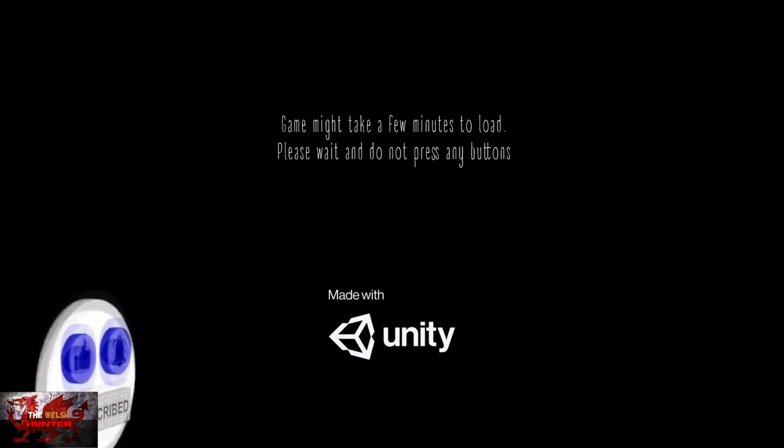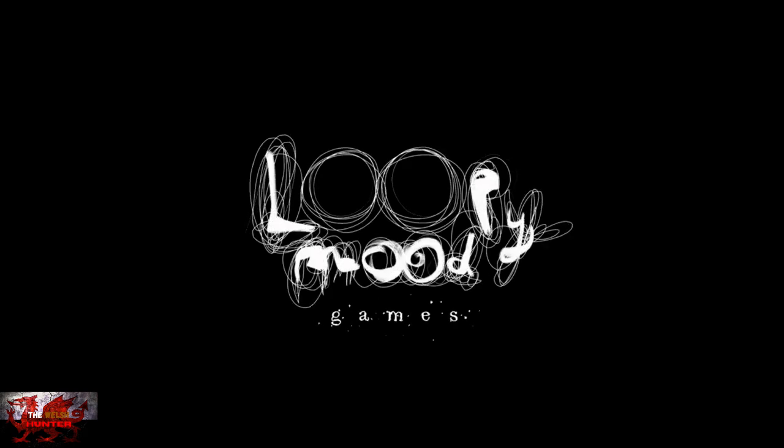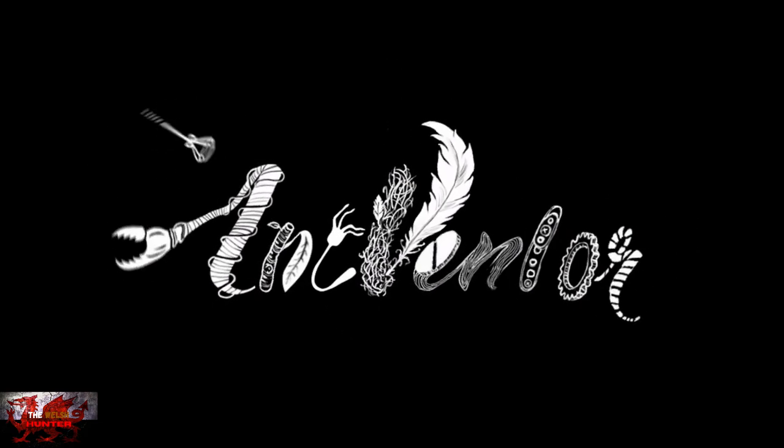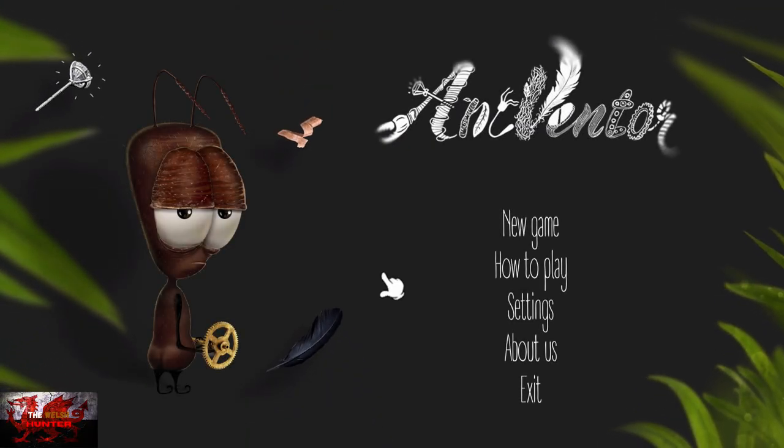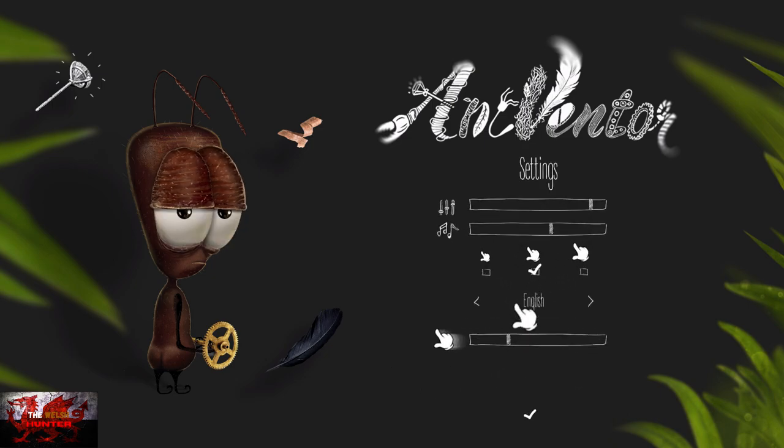Hello there guys and gals, the Welsh Hendy here back with yet another 100% achievement guide, and this time we are getting it all in Antventor. This was developed and published by Loopy Mood and is available for just £5.79 / $6.99. We basically play as Auntie McShortant and after you, the player, breaks his invention, we have to help him get some pieces back and save the Ant world from annihilation.